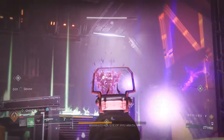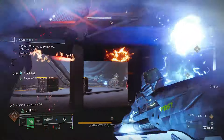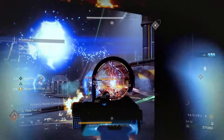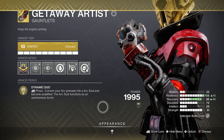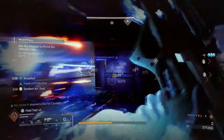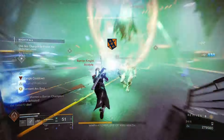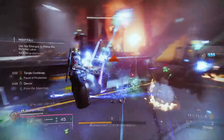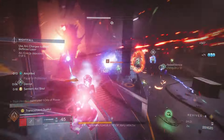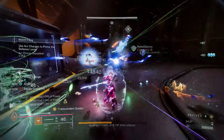As you can see, most fragments feed into Transcendence, because this build isn't really about using weapons much — it's about spamming heavy attacks on the Ergo Sum and letting abilities do the work. That leads us to the exotic armor: Getaway Artist. Consuming your grenade spawns an arc soul and makes you Amplified. The arc soul is perfect for this build — great at handling ads and lasts 20 seconds, doing surprising damage even in Grandmasters.